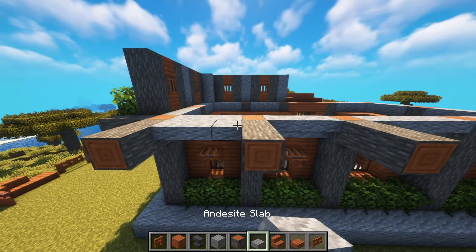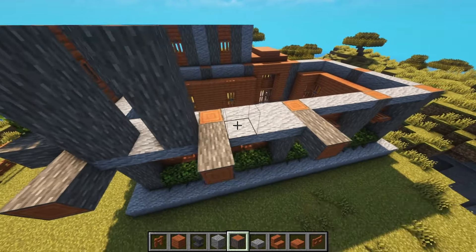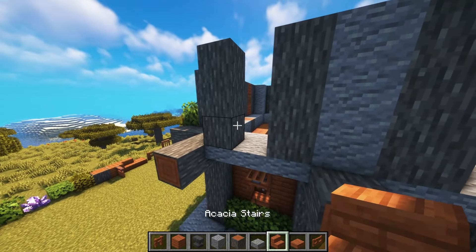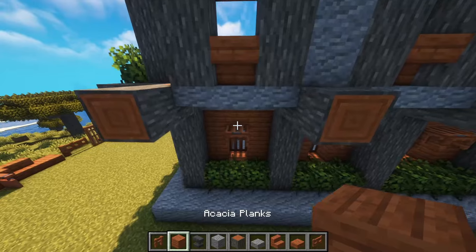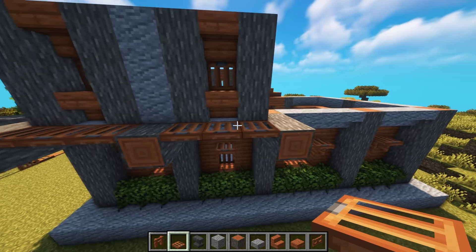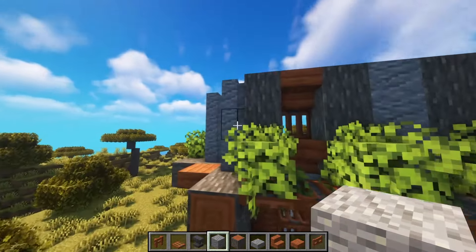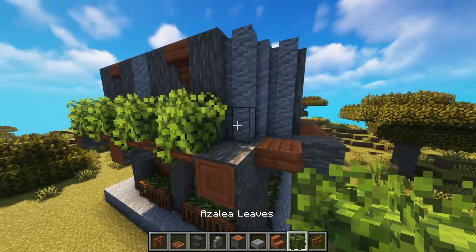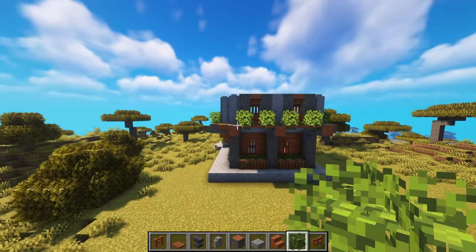We do this on the other side as well, so we extend this. We need the slabs here. We got three acacia blocks here on the other side — we take the stairs here, not there. We don't have the windows yet, so we do trap doors here, and andesite in the middle. We need the wall and the andesite side wall, we need an acacia slab here.